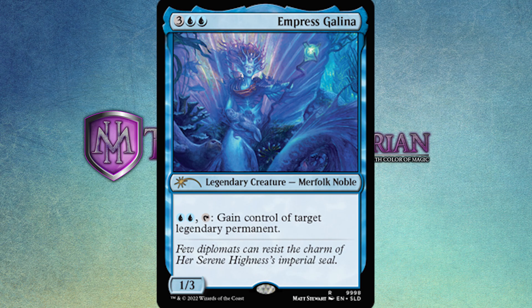There's an extra element to this card that makes it even more fun — the flavor text. It says: 'Few diplomats can resist the charm of her serene highness's imperial seal.' When you first read that, you think she's an empress putting her seal on a document that nobody in her empire can refuse. But then you look at the artwork background and you see a seal — an actual animal seal. The flavor concept of this version of Galena is that she literally sends her seal to go get what she wants.